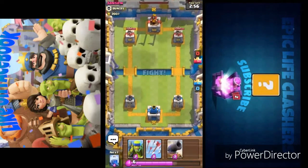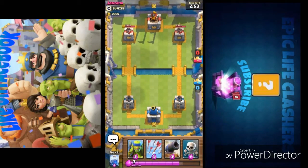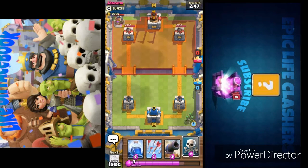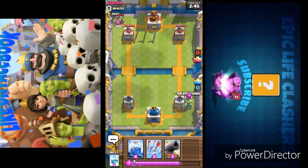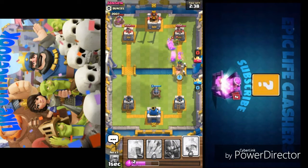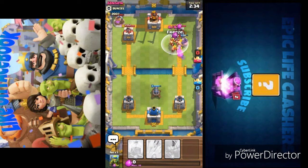We are facing Jensen, level 8 against level 8. Going with the spear goblin first, placing the elixir pump, then moving with the skeleton army. The skeleton army plays a vital role if a prince, defense unit, or Pekka is coming towards you. Now I'm placing the hog rider.